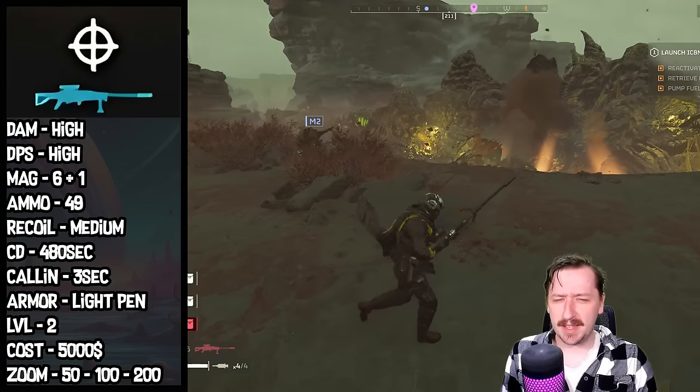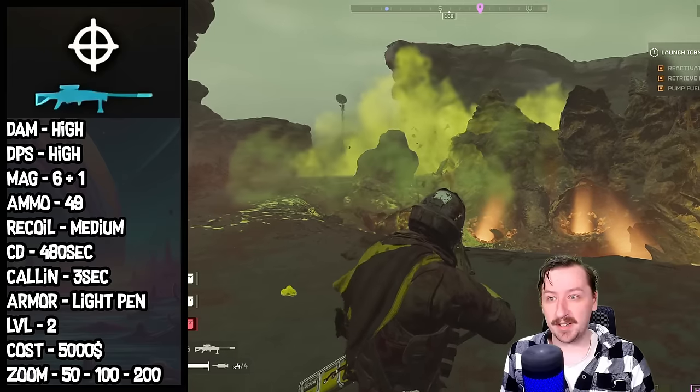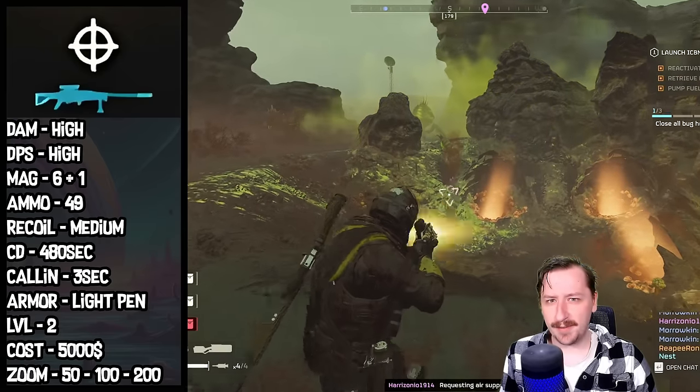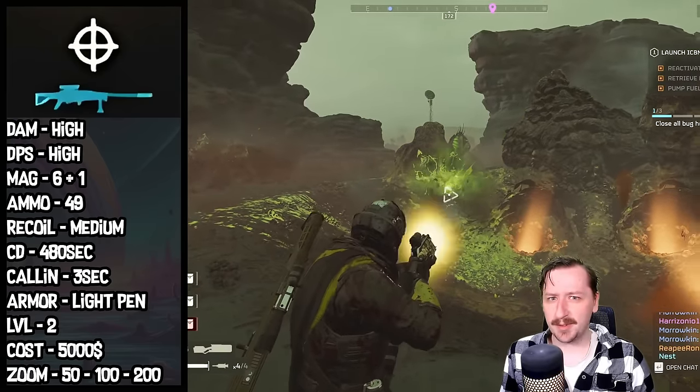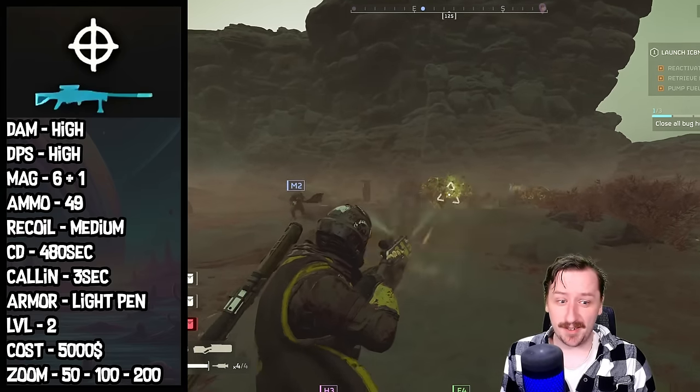There's also a weird bug with the Anti-Material Rifle where sometimes you'll actually load two magazines instead of one, giving you twice the amount of firepower before you need to reload. I don't know what causes this, but it is a cool bug that can happen.